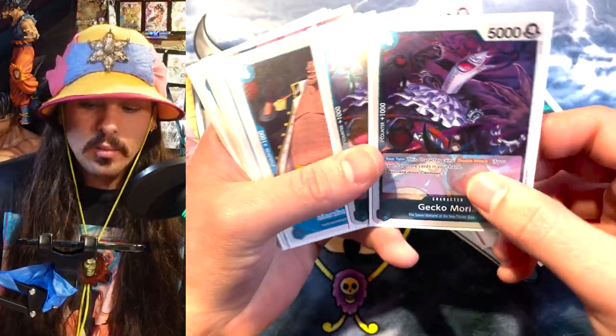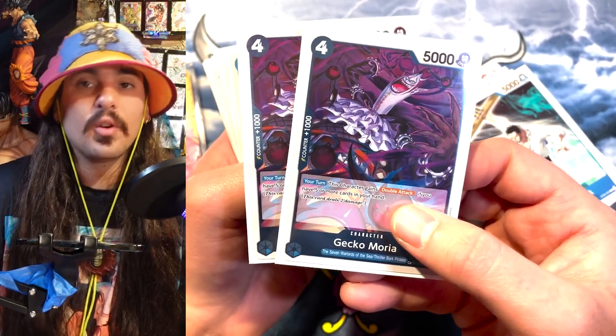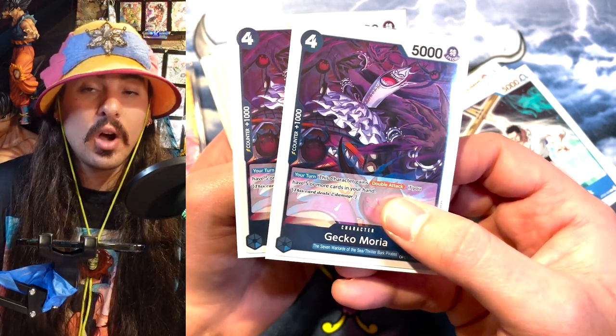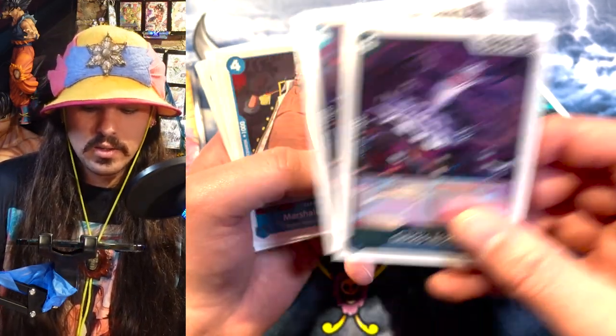But this Gekko Moria I like also. When you have 5 or more cards in hand, he gets double attack, which means he'll hit 2 life simultaneously. But you have to remember, if they're just at 1 life, it's not going to hit the 1 life and then hit them for their last life. This will just hit 2 life cards into their hand. So it deals pressure, and people are going to want to deal with him because they don't want to have to deal with him taking 2 life cards.